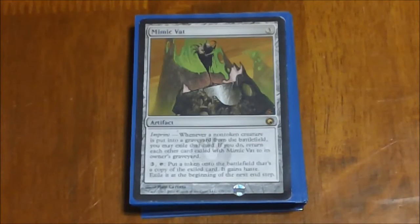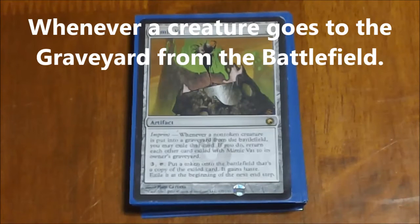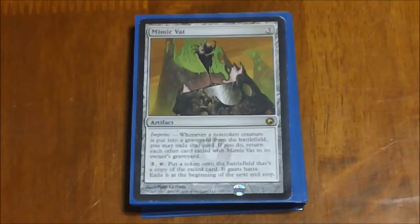Next we have Mimic Vat — another imprint card. Whenever a creature goes to the graveyard, you may imprint it on here, and then for three mana you tap it and put a copy of that creature onto the battlefield, which is then exiled at the end step. Not quite as useful as Soul Foundry, but you can use it on opponents' creatures and things that aren't even in your color wheel, bringing back interesting things depending on what your opponents have. And throughout the game, whenever something goes to the graveyard, you can change what's imprinted on it.